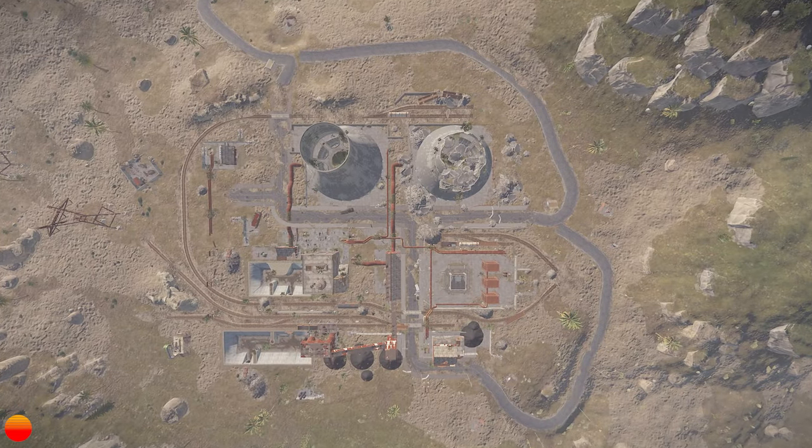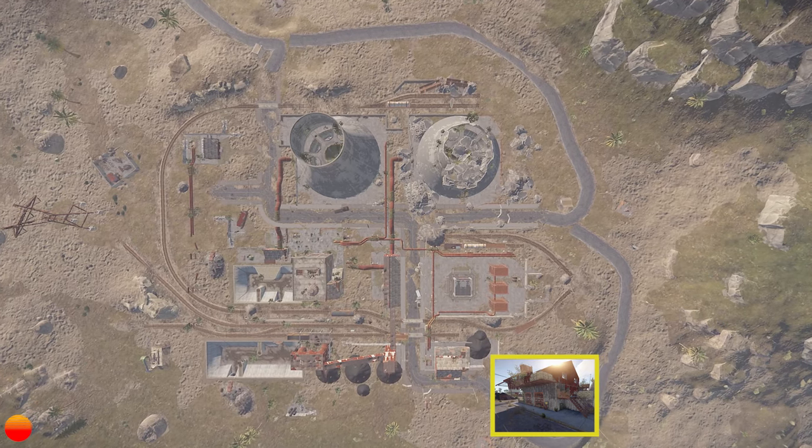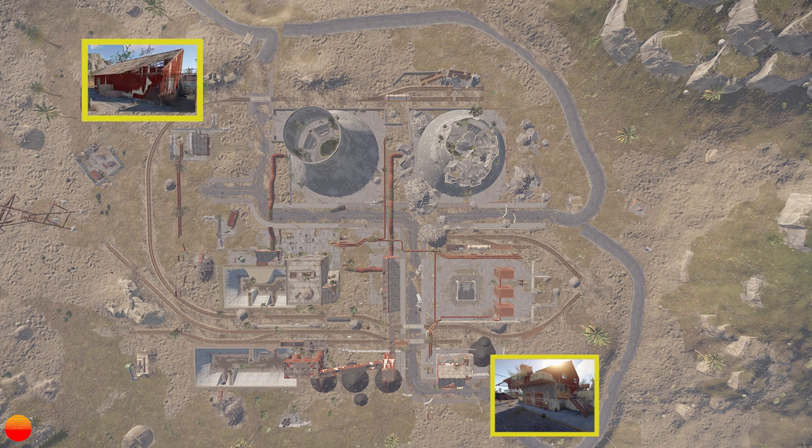The first switch to complete the puzzle is on the side of the building with the mechanical lift doors, on the corner across from the broken cooling tower. The second switch is diagonally across the monument from the first switch, in the small building with the slanted roof and refinery, and the puzzle doors are on the building at the center of the monument.